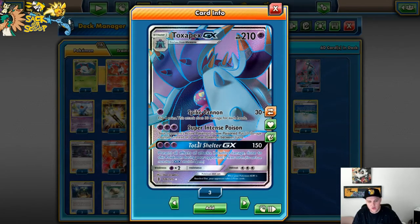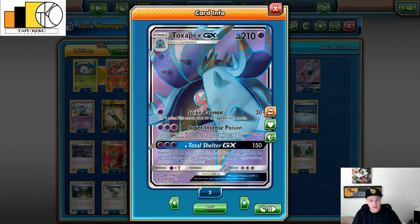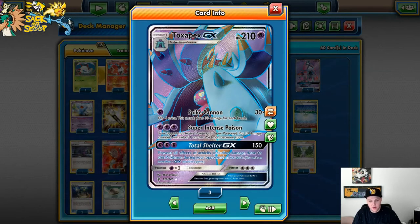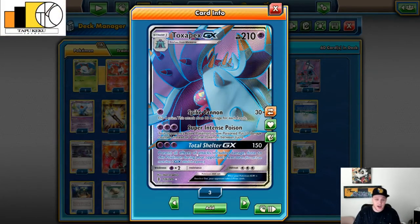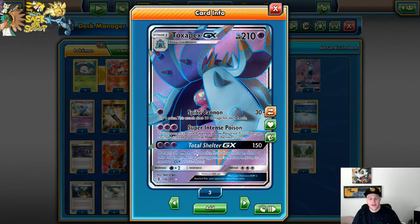Finally the GX attack, Total Shelter GX — for 150 damage and three Psychic energies — is probably my favorite GX attack right now. It prevents all effects of attacks, including damage done to this Pokemon during the next turn. So if you're really in a bind and need to protect yourself, you hit for 150, potentially get a knockout on a lot of different things, and can't take any damage. They need to play stuff like Escape Rope or Lysander or something else to switch you out. It's really good.